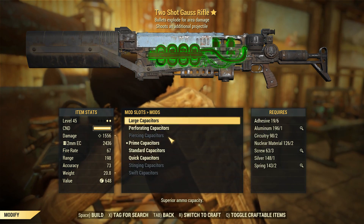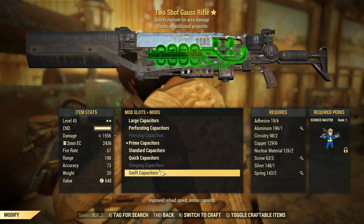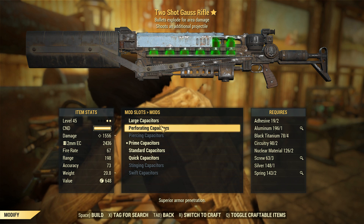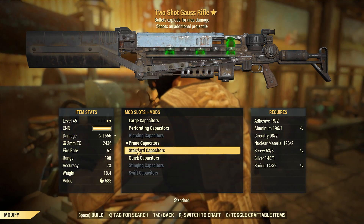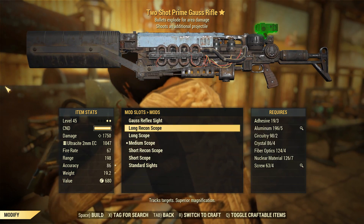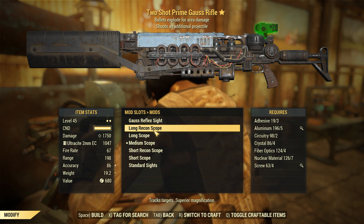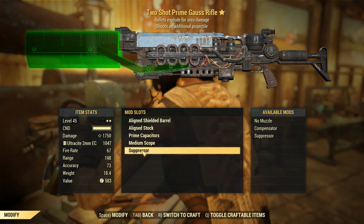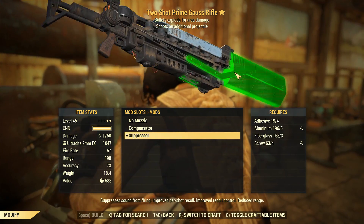The capacitors are basically the magazine attachment point of this weapon — you can use them to improve or lower your magazine capacity and do a bit of armor penetration. The perf rating gives the best armor penetration, but generally the stinging ones are the ones you want if you haven't got the prime capacitors, as that's the only one that actually increases your damage. The optics are basically what you'd expect — similar to Fallout 4, though the short scopes have changed a bit. The short recon scope doesn't really zoom in at all, so I always go for a medium scope. For the muzzle, I'm going with a suppressor — it makes it look super boxy but keeps you hidden.